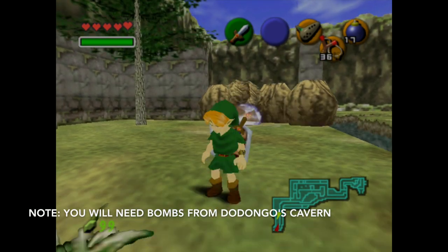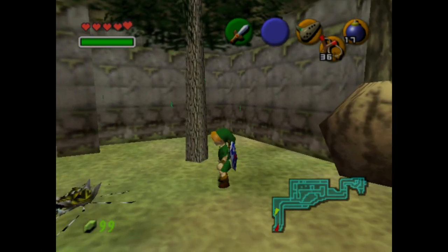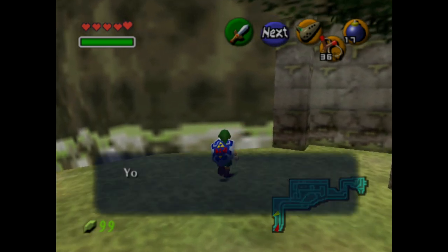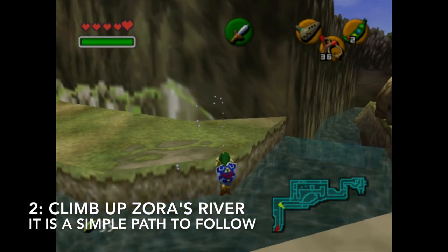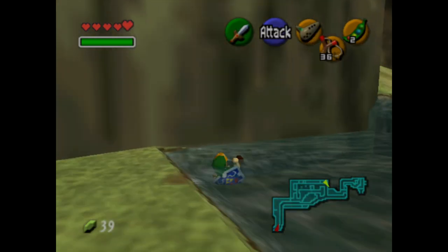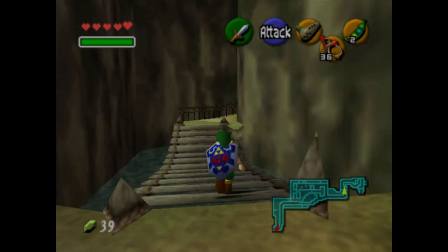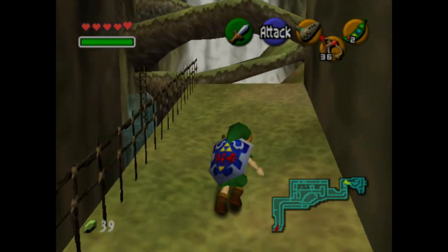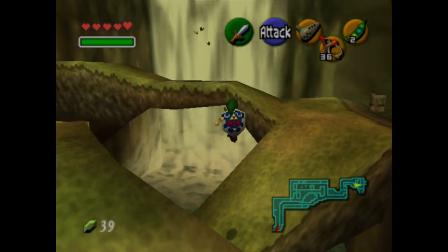Make sure you have bombs — you do need bombs from the previous dungeon, the Dodongo's Cavern, to get past this wall. You can also get a Golden Skatula here, which is awesome. The first thing you have to do is navigate Zora's River to get to Zora's Domain. Zora's River is located right here. When I was a kid it felt much more complex, but nowadays it feels like it's just a path to follow, and if you can't follow it, you're just not a good player.